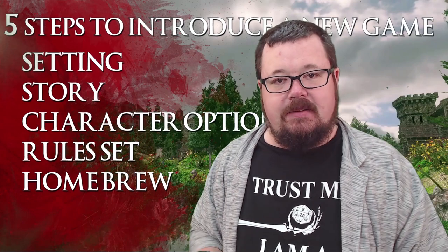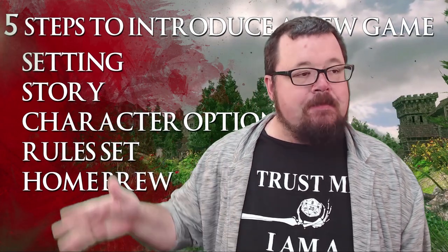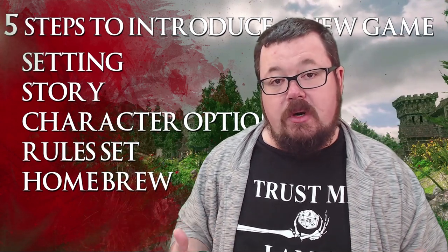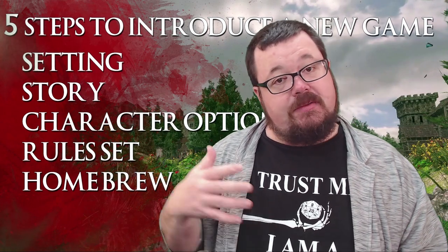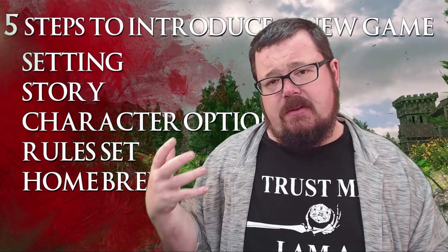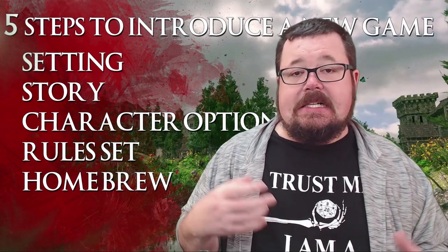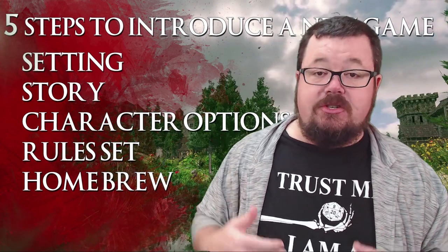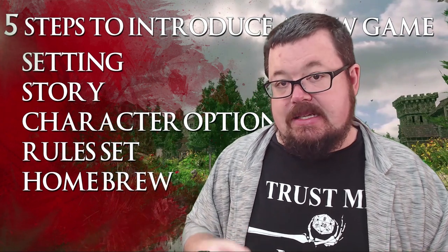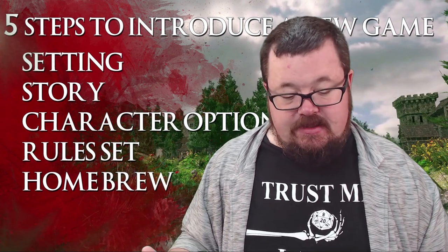These are the five elements that you need to give to your players in order for them to understand what type of game you are hoping to run. Now you should have already asked them questions based on the completion of your last campaign — you should have got feedback, registered how they felt — and you should also have asked them a whole bunch of questions about what they want to play next, to get their feedback so you can see where their mindset is.